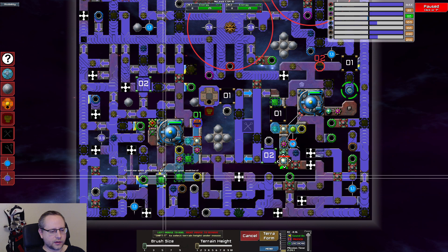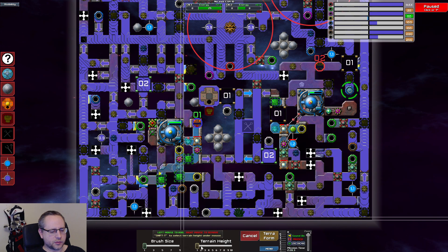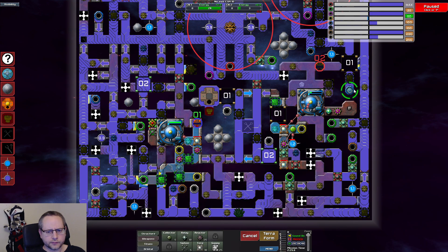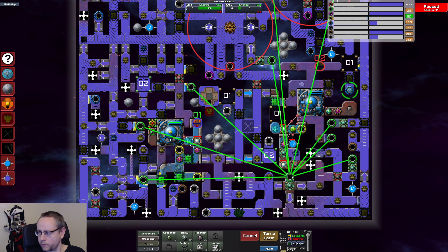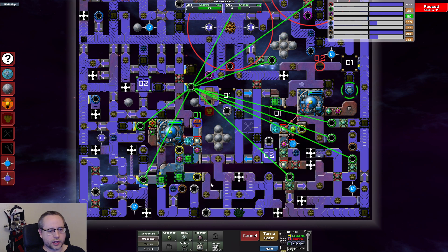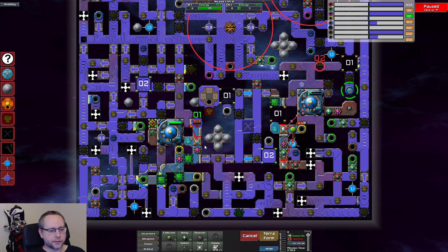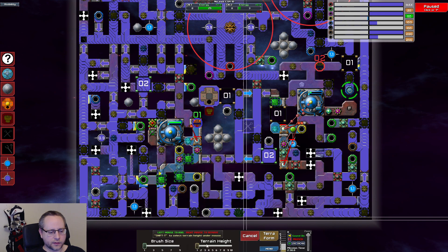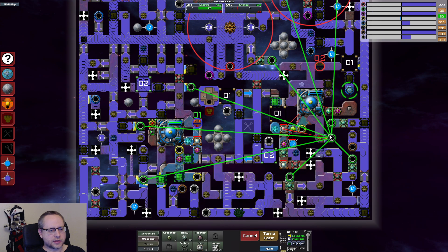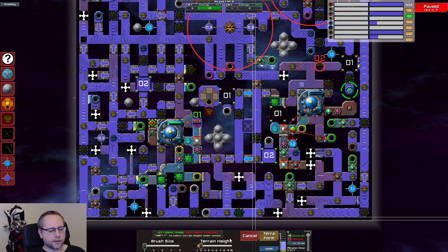If you close it, it makes it more difficult. We have six now. Next up is to actually reclaim these ones, so we can open up here now. I can actually do this at the same time. I'm a bit worried about power on the right side — left side is fine. Let's build another power plant here.